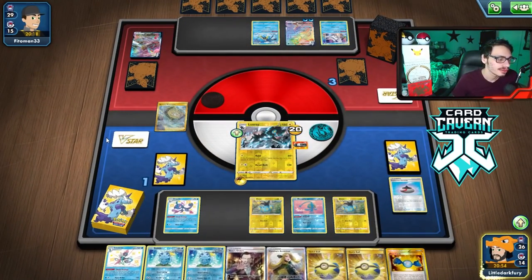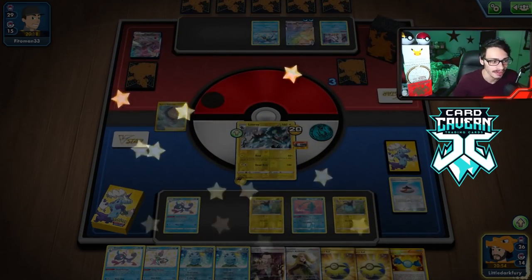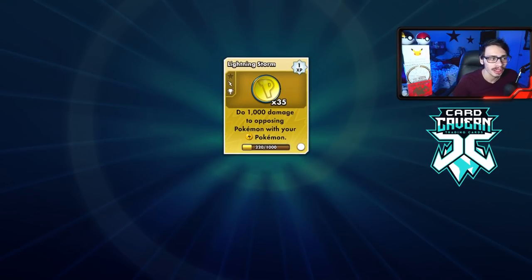There we go, that's the dub. The Manaphy was really crucial because it could have been pretty bad if they started taking out my Shinxes. But we will take the dub.